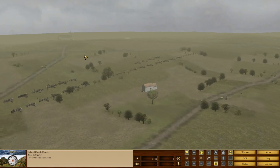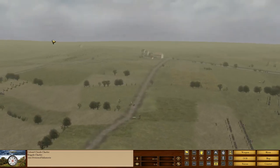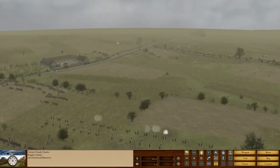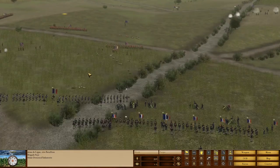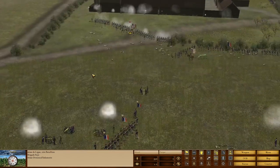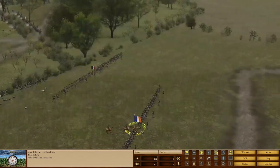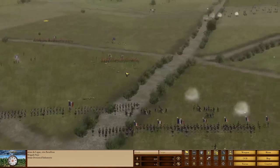Cavalry formations, infantry formations as well, and of course our own artillery batteries are pounding away. The game comes with 20 scenarios packed from all sides, so you can play scenarios from the French, English and Prussian sides.